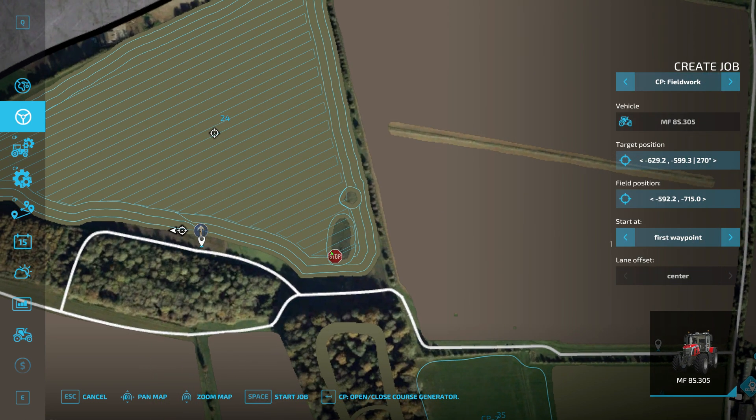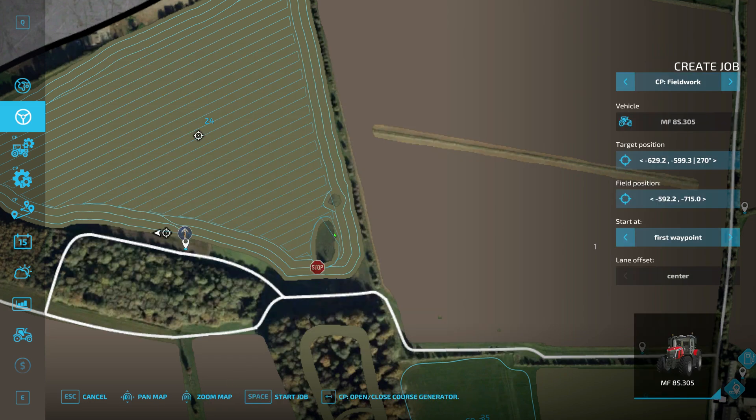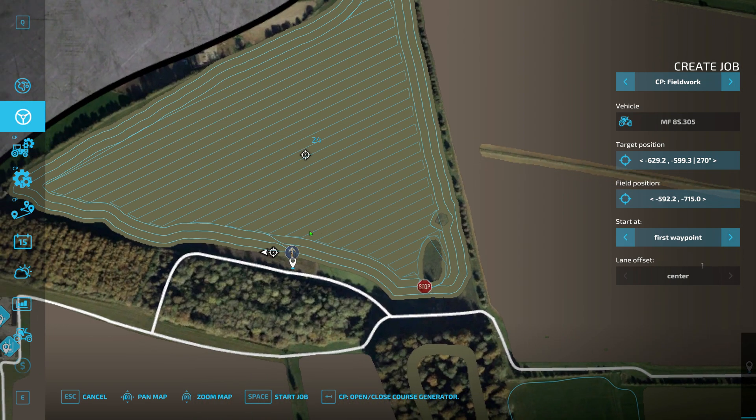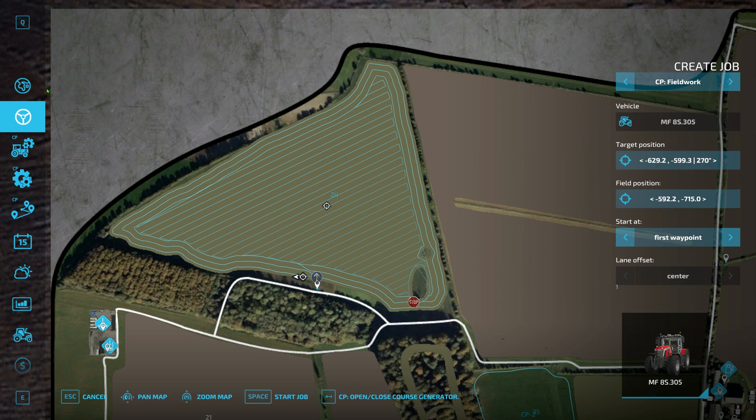The course has been generated and it's detected some objects in the field - looks like a patch of trees. That's because we've got island bypass mode set to 'Circle.' You can change it to 'Simple' which means it'll just go around the obstacle each time, but I prefer 'Circle.' Let's change it to Simple and see if that improves things. That's a little bit better - we'd just want to keep a close eye on it.